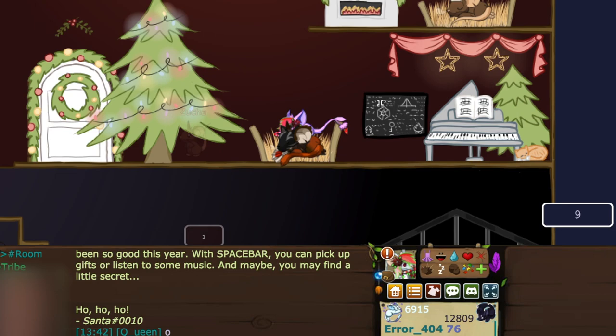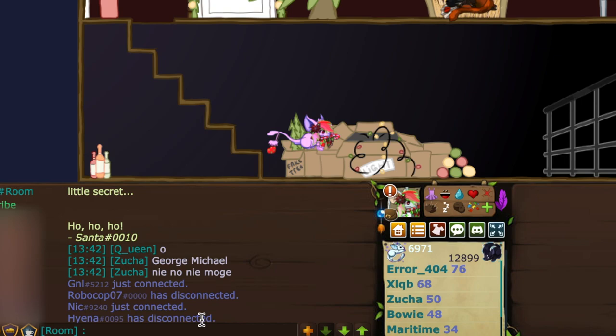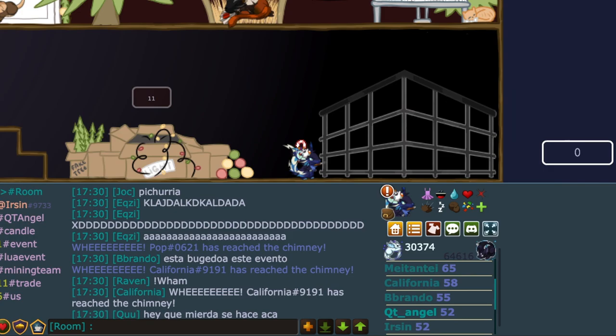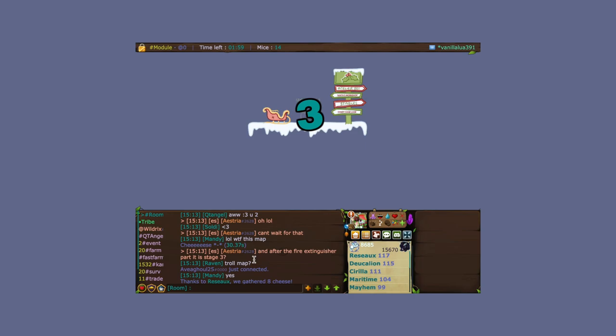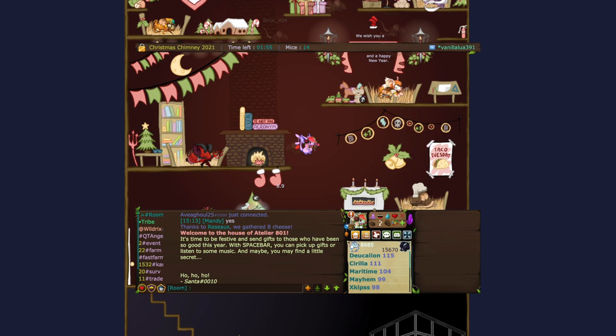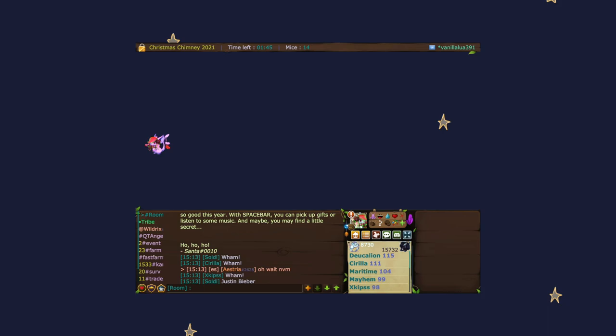Since I first did the event, Santa has made refinements to make it easier. Now when you're done it actually tells you to wait for the next map to continue instead of leaving you confused. Once you're done collecting candy canes, wait for the next event map. You are then done with two out of three stages for the badge. Stage three is finally here.